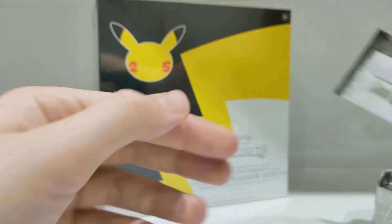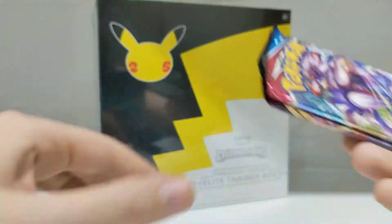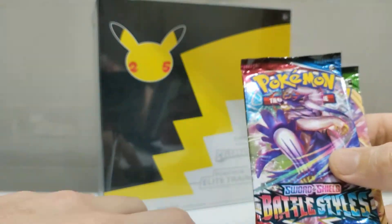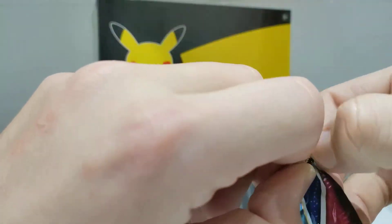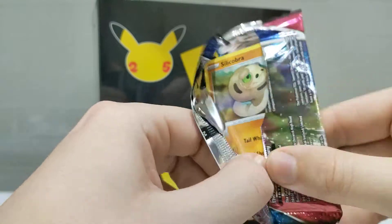There are four Celebrations packs in this tin — one, two, three, four — along with Battle Styles and Vivid Voltage. So let's get into the Battle Styles first, the Charizard V pack art. And then we'll do Vivid Voltage, and then the four Celebrations packs.